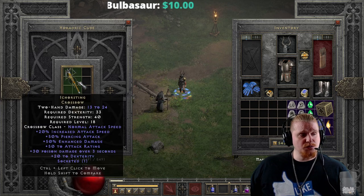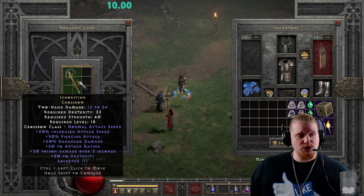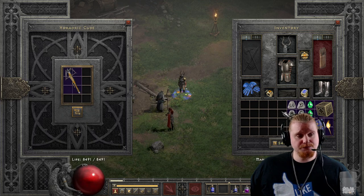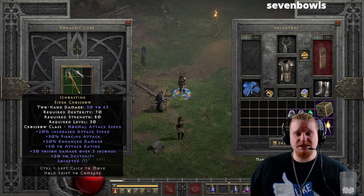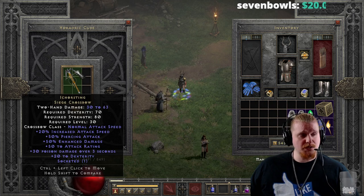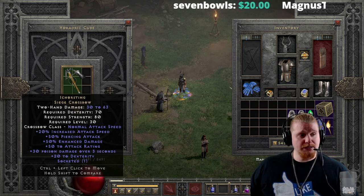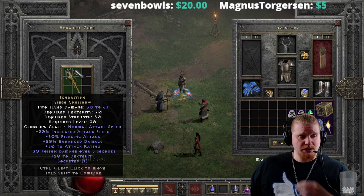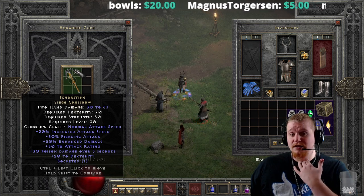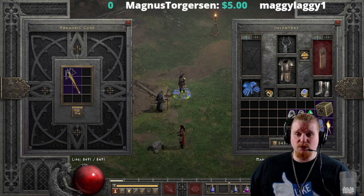Starting from 13 to 24 damage, 33 dexterity, 40 strength, level 18 — the first tier upgrade goes to 30 to 63 damage, 70 dexterity, 80 strength, level 30. That's actually not a bad upgrade. Damage went up quite nicely, dexterity and strength aren't so high that it's untenable, and level 30 means you can still use it before leaving Normal difficulty.